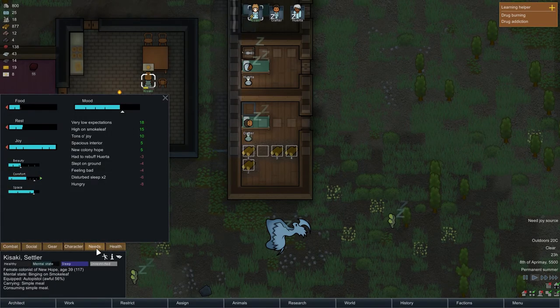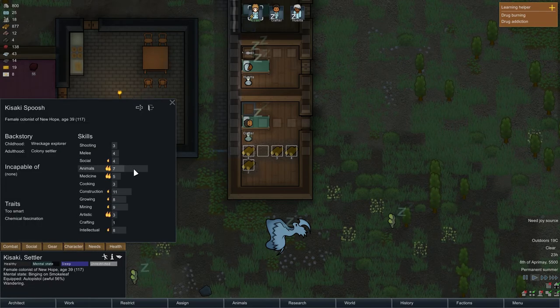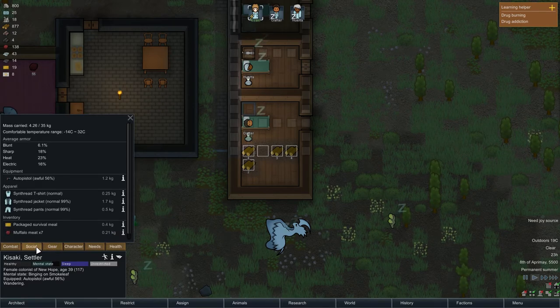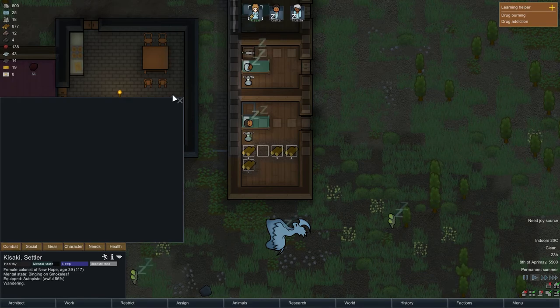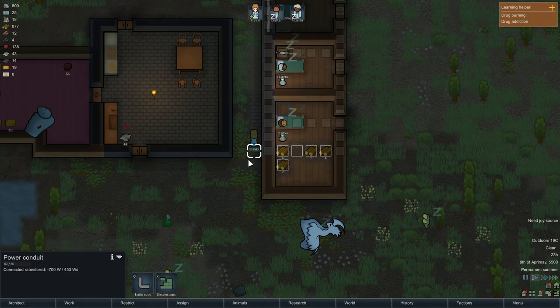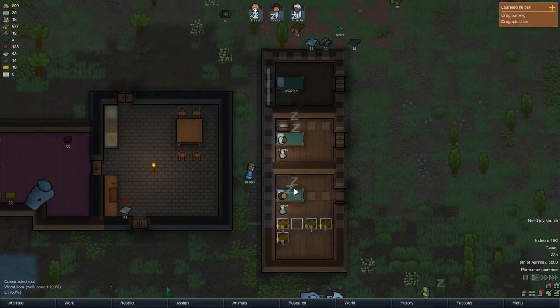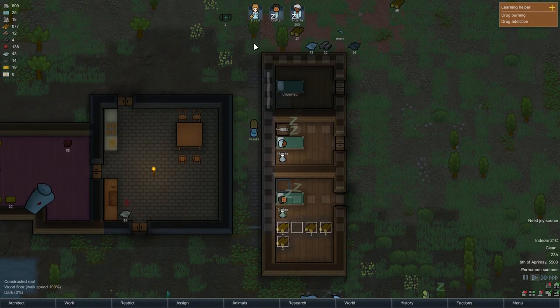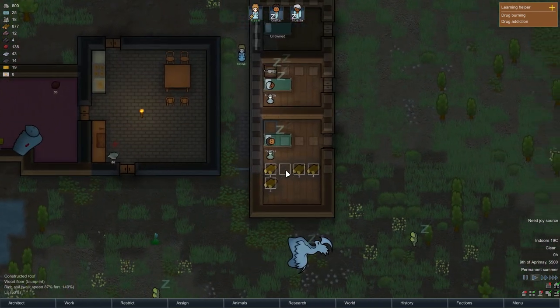Mental breaks — I think needs... I think it means that you have to be careful around them because they can actually get — I'm not 100% sure. I know that sometimes it's like dangerous to be around a person. So we kind of have to be careful. I think she might even be able to attack if it gets really bad.